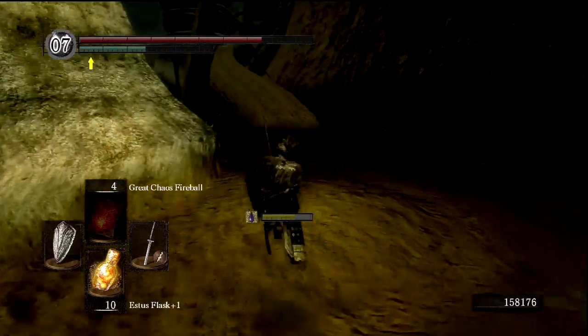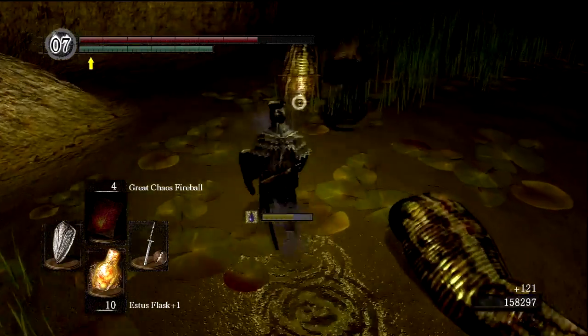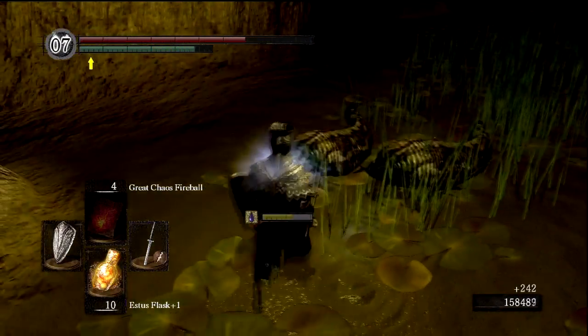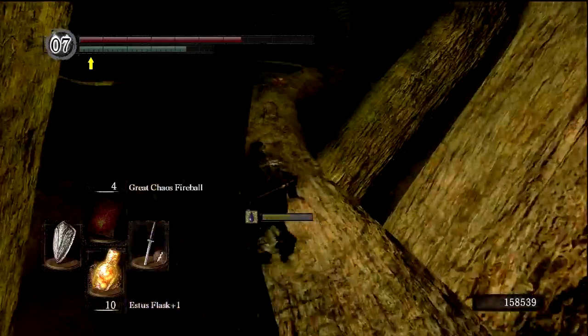One thing I want to point out, if you're still fairly new to the game, just at Blighttown right now, these guys can be farmed for large titanite shards and green titanite shards. They're fairly easy to kill, they don't hit that hard. And they have a good drop rate, particularly when you have a lot of humanity and the Covetous Gold Serpent Ring, which you can get from Sen's Fortress.